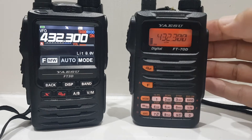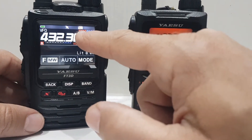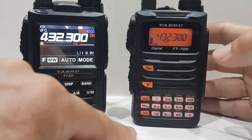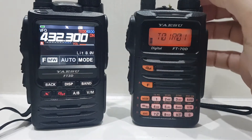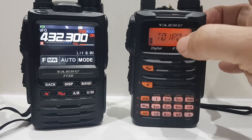Looking at this mode where you see on the FT3D you've got TX 0 0 and RX 0 0. So on the FT70, if you hold down the mode button, I've set them to 0 1 on TX and RX.